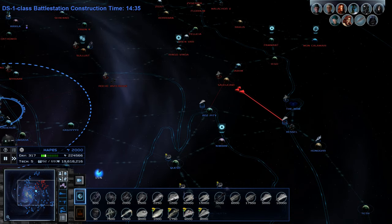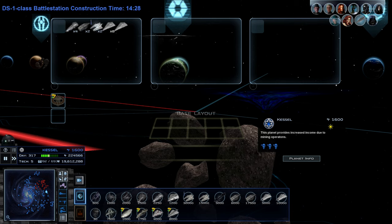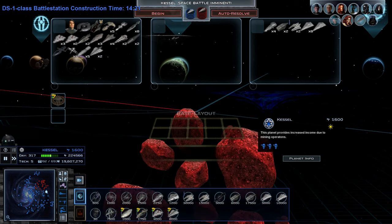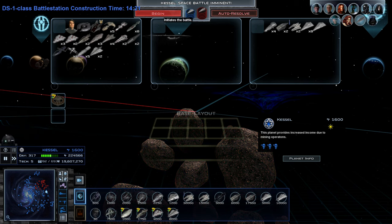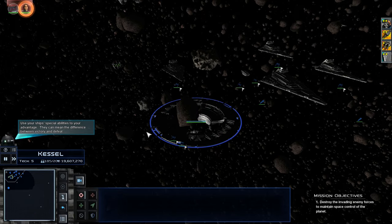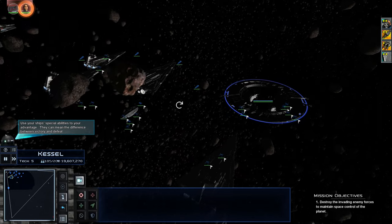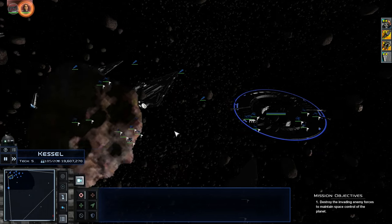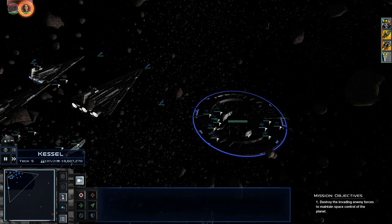How many ships is that? What do I have here at Kessel? An Allegiance, eight Imperial IIs, two Broadside Cruisers, two fighter carriers, and four gunships — oh no. I think I may actually be outgunned here. This is going to be spicy, ladies and gentlemen. I saw their icons on the mini-map for a split second — that looks like a lot. We do have eight Imperial IIs but I think they just outnumber us, and fighters for sure.